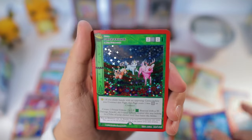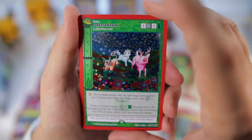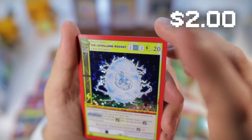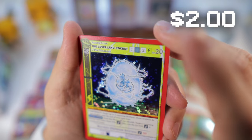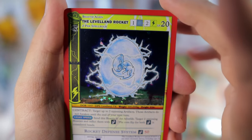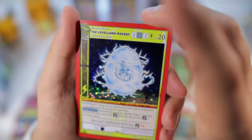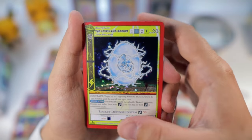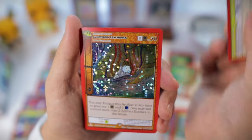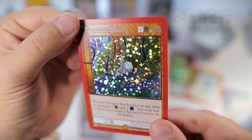We got another Forest Friends holo — not going to complain, it's a great card. Full holo the Levelend Rocket — that's kind of cool, definitely has an alien-from-the-movie look to him. I like it. And we have another Static Snowstone and Glistening Beach Rock — very cool.